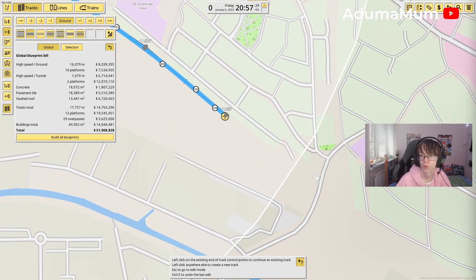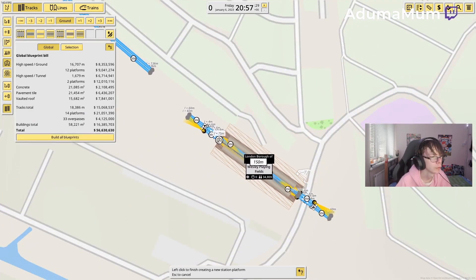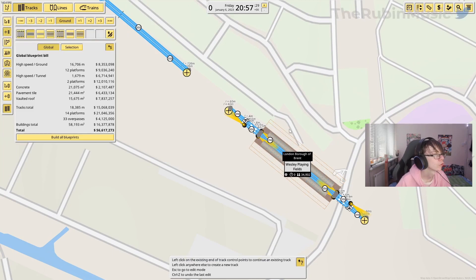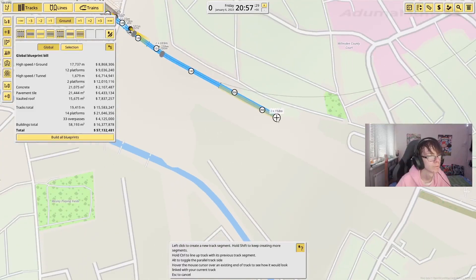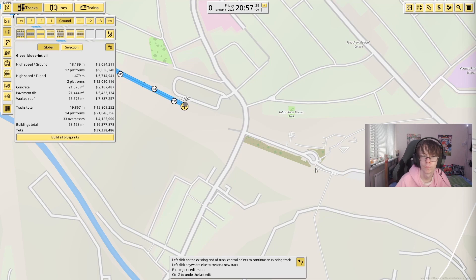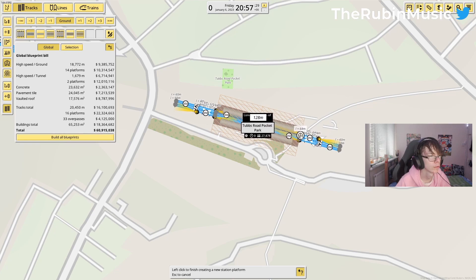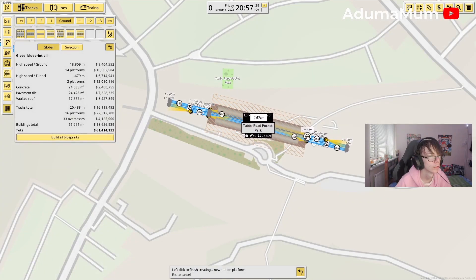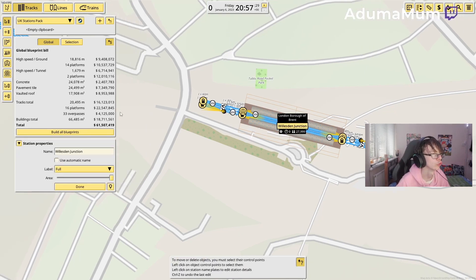Then it's going to cut back in towards Harlesden. I've actually been to Harlesden station before — it's not exactly above ground, it's underneath. And it's going to go over here towards Harlesden Junction. So I'm going to put it like this, so when we build the overground I can do the other platform above the station and it should look fairly decent at Harlesden Junction.